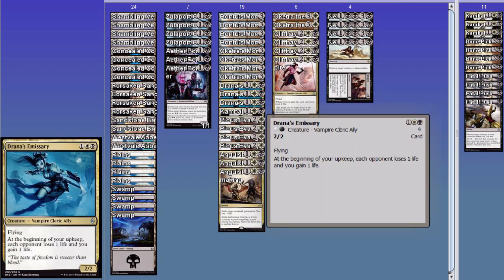Next up we've got Drana's Emissary — flying 2/2 for, honestly, two, because you can shave off the majority of the generic in this deck at least one at a time since you're probably gonna hit at least one Monument in a given game. Hitting both is kind of unlikely — that's in the 20% range. But anyway, at the beginning of your upkeep, just sitting there doing nothing — boom — each opponent loses one life and you gain one. And that's all amplified by Cliffhaven, obviously, so you get the 2-for-1s.